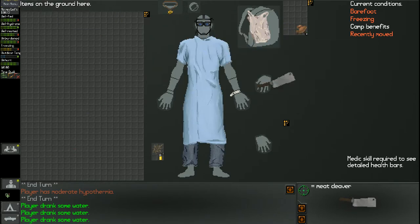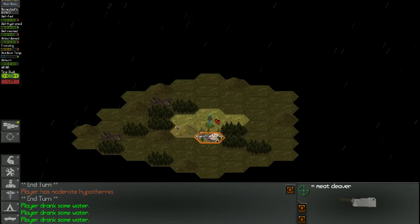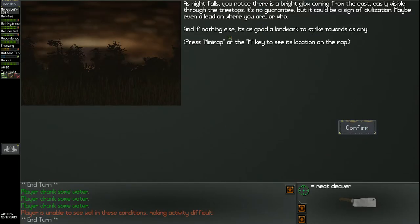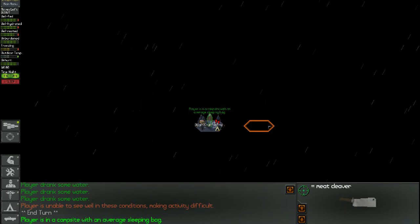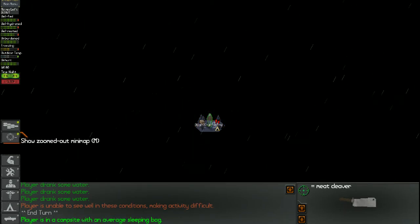I'm going to take the mushrooms and head back to camp. As night falls, you notice there's a bright glow coming from the east, easily visible through the treetops. It's no guarantee, but it could be a sign of civilization — maybe even a lead on where you are, or who you are. It's a good landmark to strike towards. Always important to have those landmarks. I can't see anything — I need to find me a monocular optical zooming device. It's fun to say.